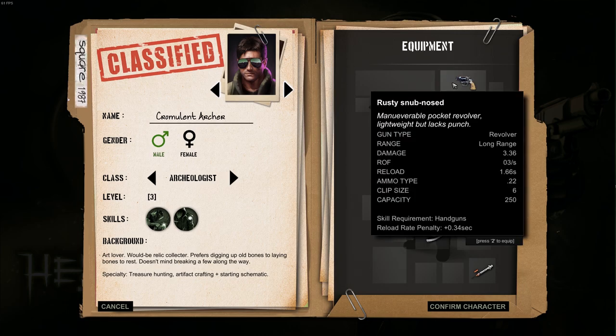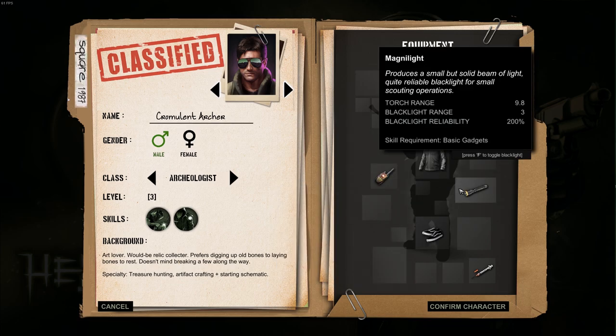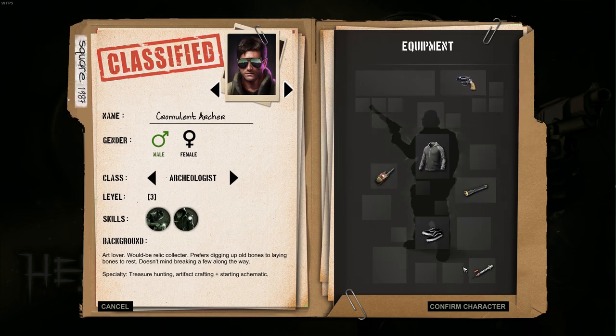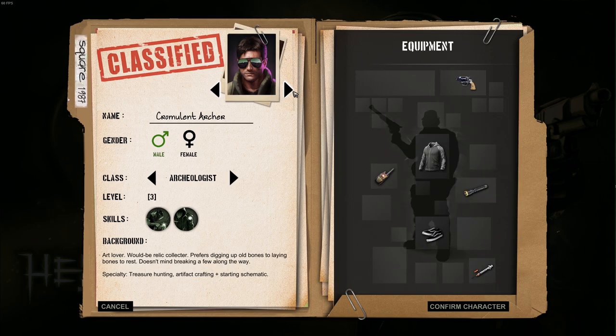You start with a snub-nosed revolver, EMF meter, a hoodie, maglite, some shoes, Anabal X low-cost stim — some sort of stim thing. We can change our picture. I like this guy, it's a good look there.